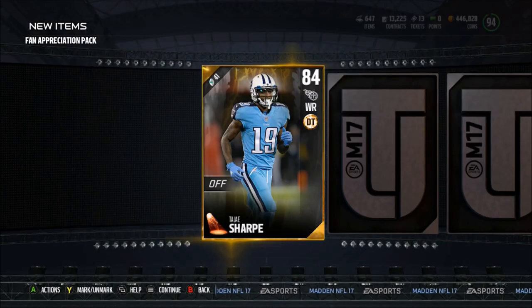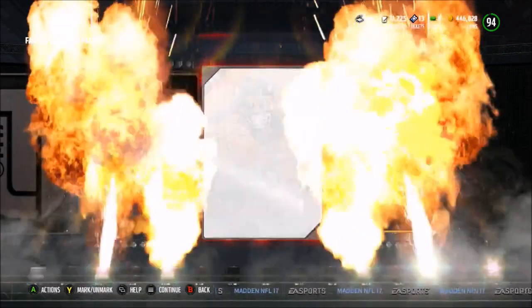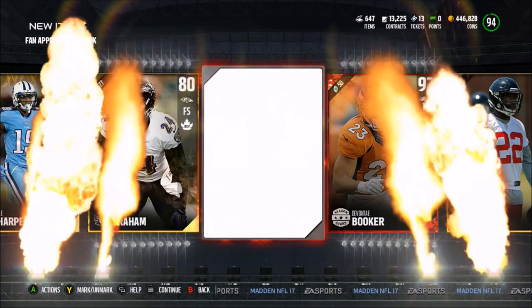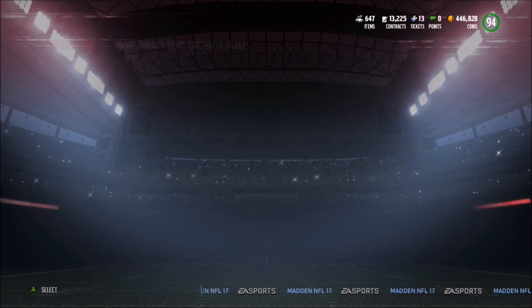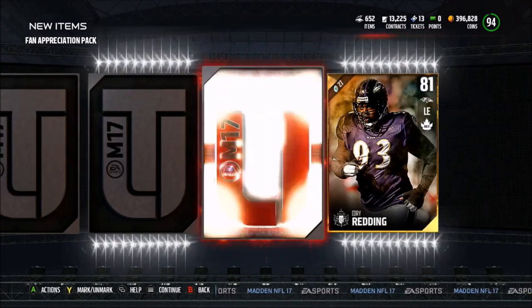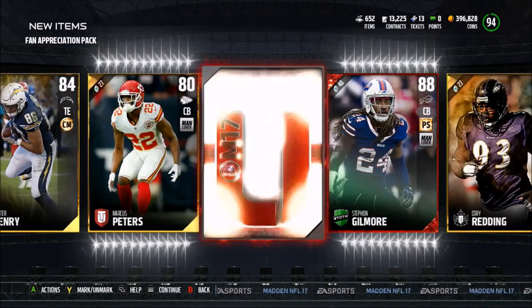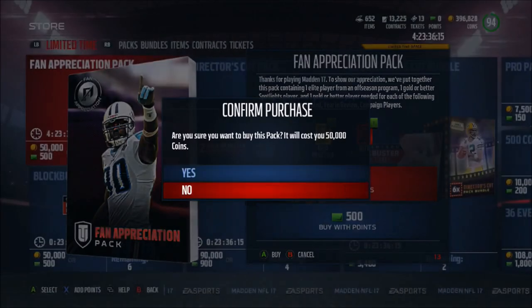These packs are absolutely juiced. Starting off with a TJ Sharp 84 overall, a Keanu Neal 75 elite, a Davante Booker season stars, and a Koi Graham easter elite, then a Football Outsiders Jake Matthews. First card is a Hunter Henry season star, then a Cory Redding, and we get a Team of the Week Stephan Gilmore — that's like 10K maybe 15K — an 80 Marcus Peters, and finally a 93 Will Fuller elite.